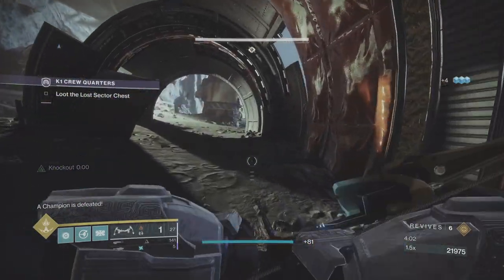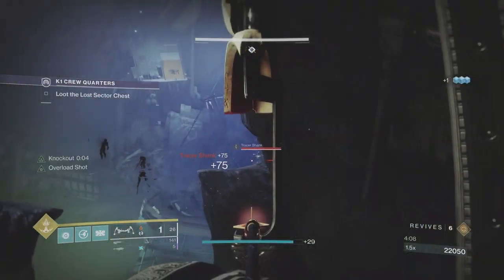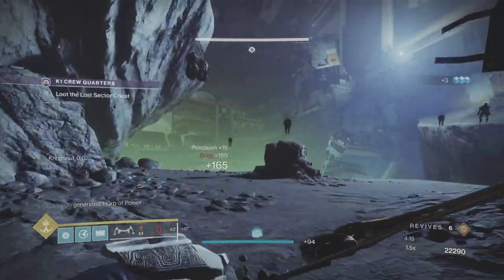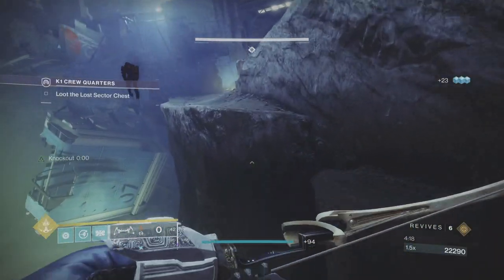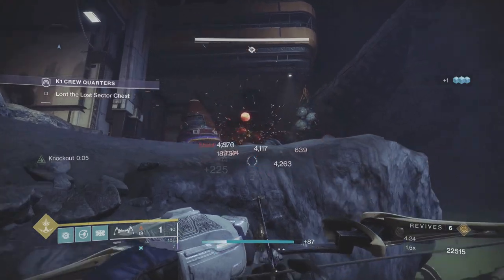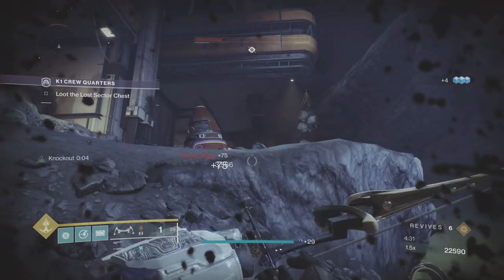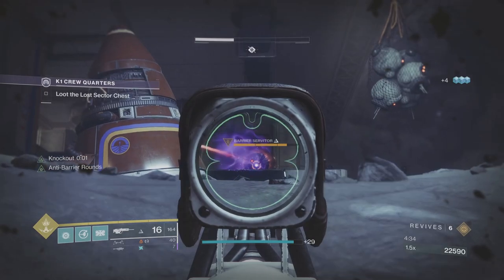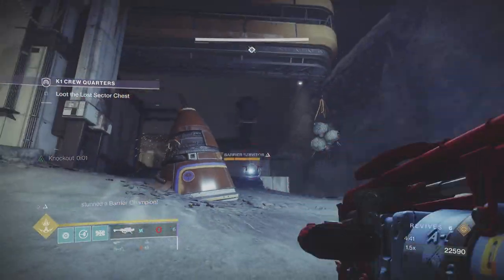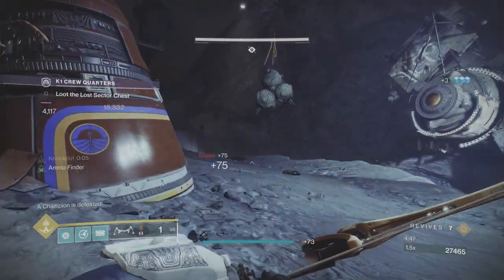The Warlock can put Lunafaction Boots on and reload faster in a rift. The Hunter has the easiest time with the dodge reload. Once you've cleared that section and took the Overload out, there'll always be one guy hanging about. Make sure you take out those two sniper shanks to the right before you move over, because they are arc snipers. I broke the champion's shield and then kept firing to put a bit more damage on before rocketing, to make sure the rocket finished the champion off.